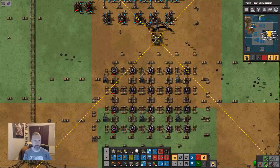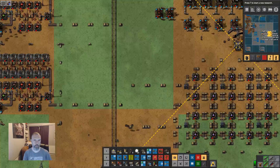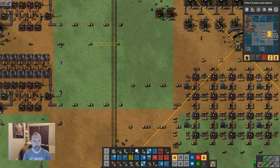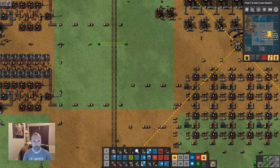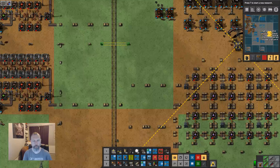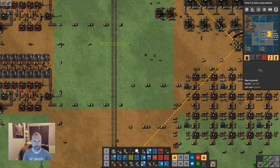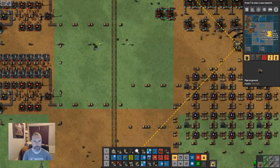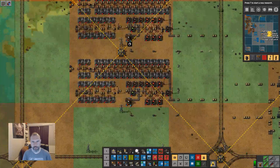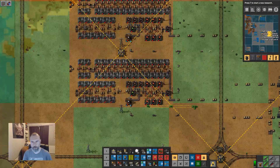So looking back at the refinery, we've got a pipe coming in — something like that. So then if we did something similar on the other side, we'd have this arrangement here.